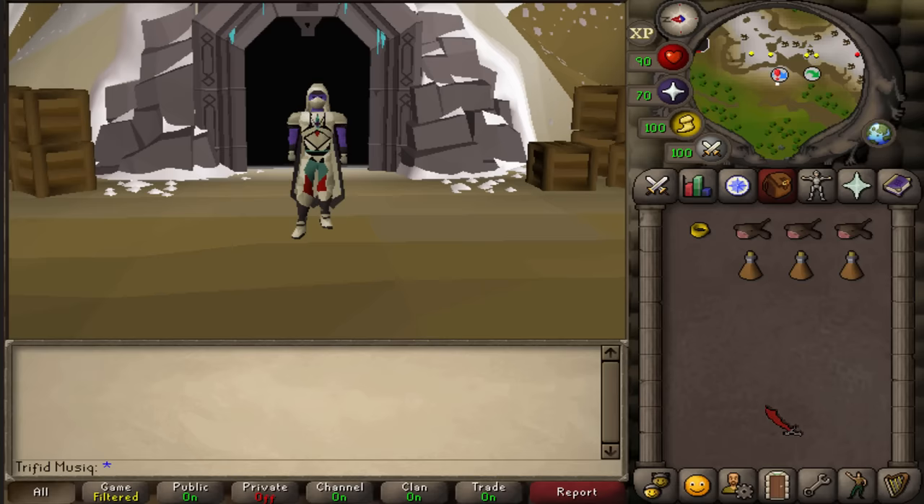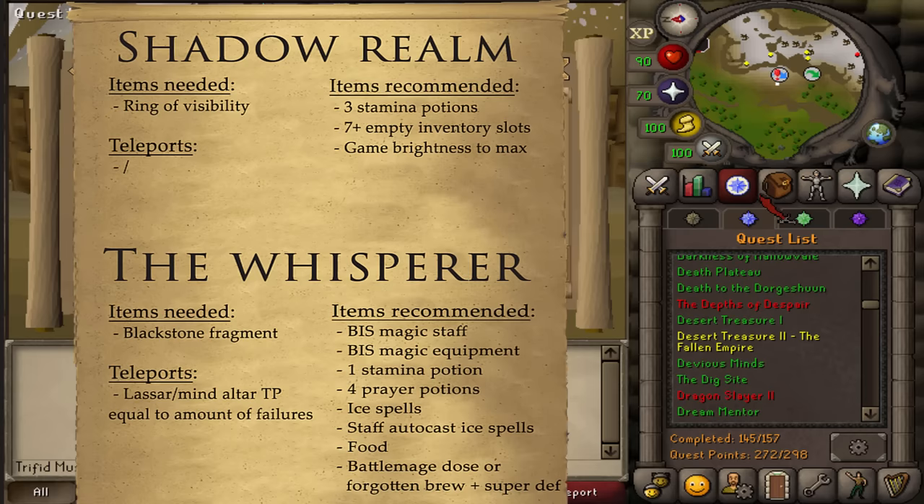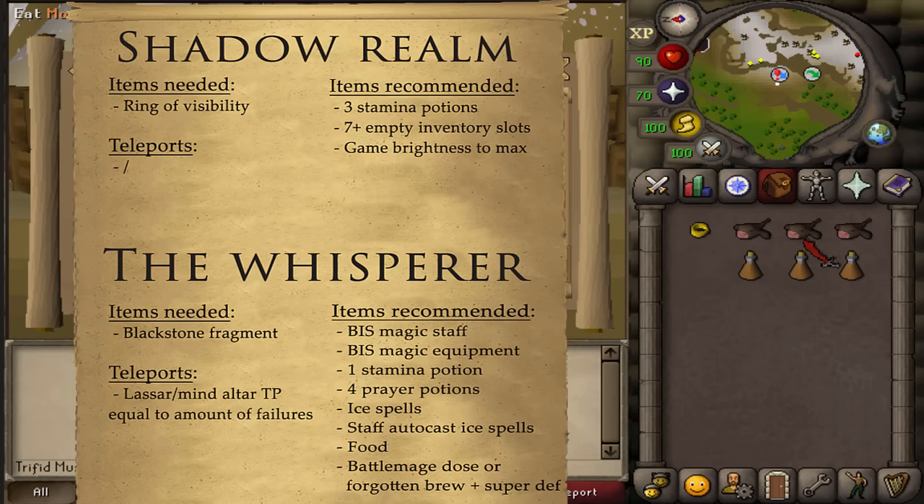Welcome to the Whisperer pod of Desert's Treasure 2. The required item is only a Ring of Visibility. For the recommended items, maybe bring some food if you think you are going to go insane during the puzzles, but that is unlikely. Also bring approximately 3 Stamina Potions and at least 7 empty inventory slots.